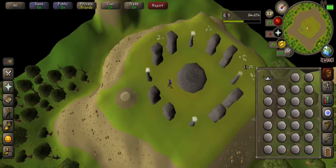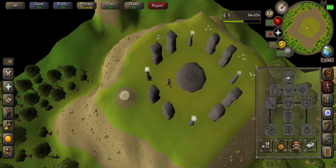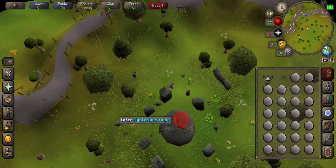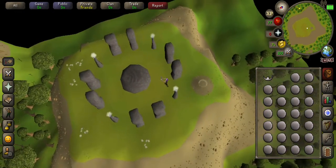You're gonna use the tiara on the altar and you're gonna make yourself an air tiara. Put that on and it will save you an inventory space so you can carry more essence and get more experience.